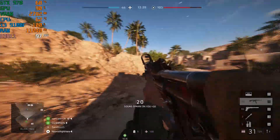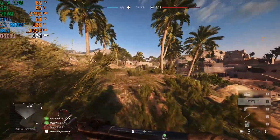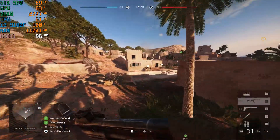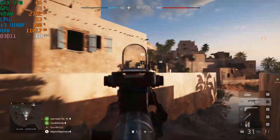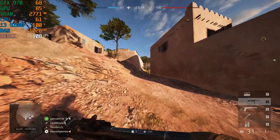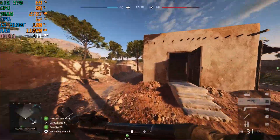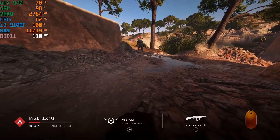The CPU seems to be the main bottleneck here, but don't let that fool you. The GPU is still working hard to get more than 100 FPS in these less demanding areas. In a more realistic Battlefield scenario, you're going to get around 70-80 FPS, but it's going to stay above 60 all the time. We're using about 11 GB of RAM, which is not bad.